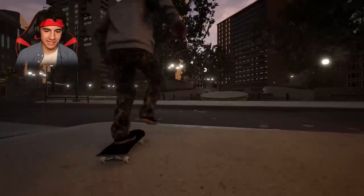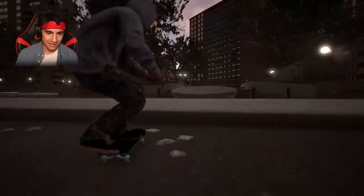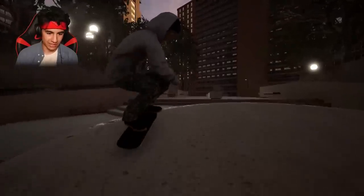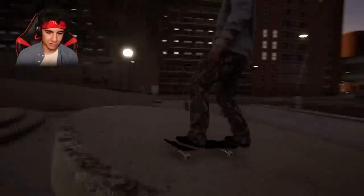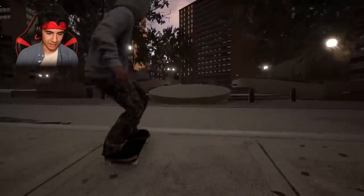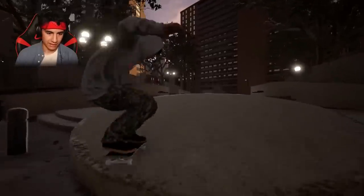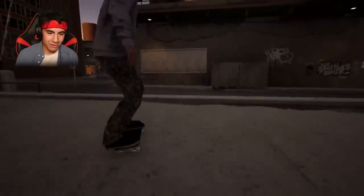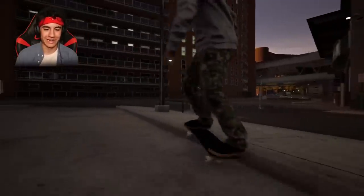I just noticed the lights turned on — I guess we're skating at night. That's so cool, you can skate at night. Okay, we're going to switch it up. We're going to do a nollie into a nose manual, and then we'll try to do a nollie flip out at the bottom. It's getting a little complicated for me now. So we want to go like that, and then nose manual around, and nollie flip out. Very clean. Very clean.